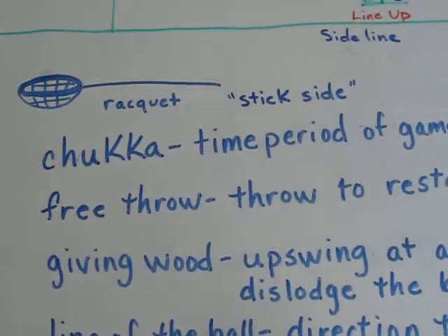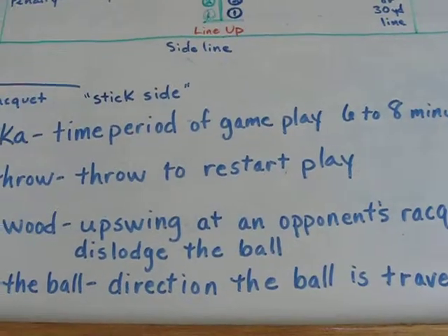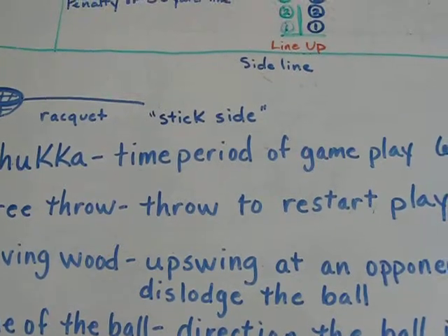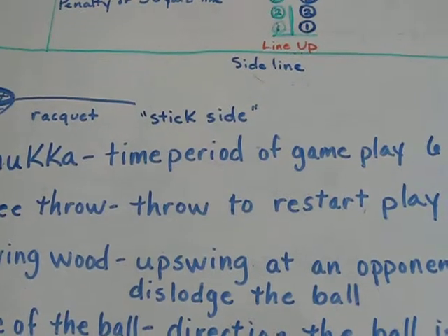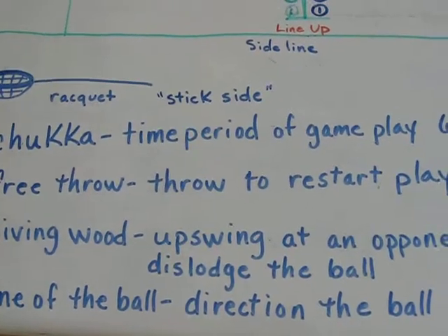Giving wood is an upswing at the opponent's racket to dislodge the ball. You can't be wildly swinging at your opponent, but you can give little taps with your racket to kind of pop the ball up out of the opponent's racket so that you can get possession of the ball.